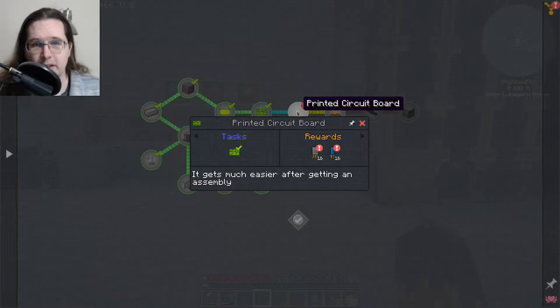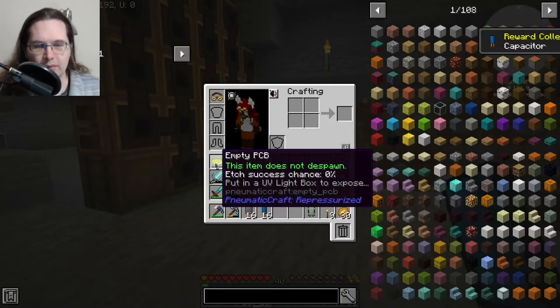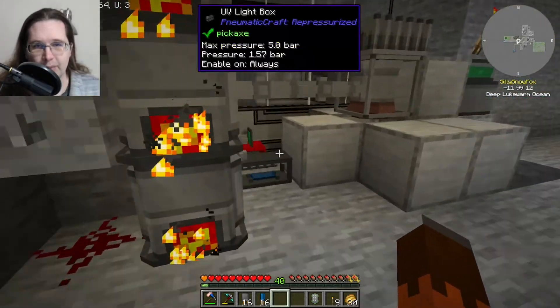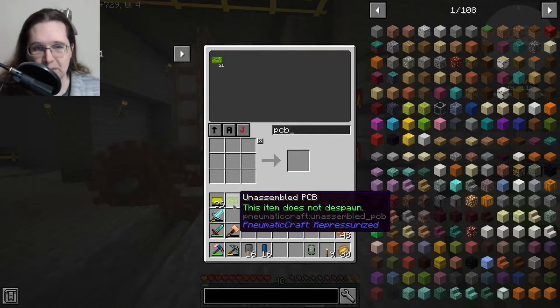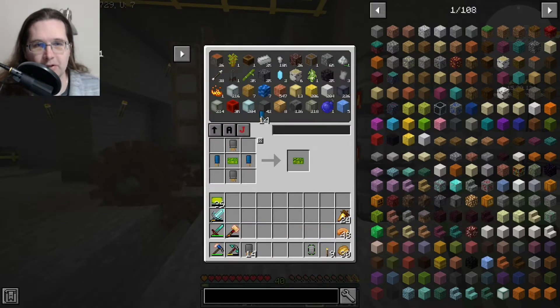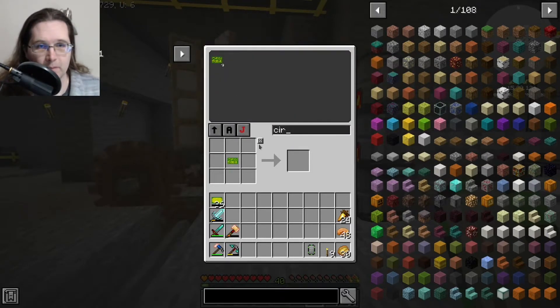Going through the tech tree, I finally made a printed circuit board, which is easy. I've been going through running empty PCBs through the lightbox and then through the etching tank to get unassembled PCBs, and running them through and dumping them into the storage system. Since I got a bunch of rewards I now have a bunch of printed circuit boards — nine of them.